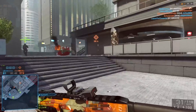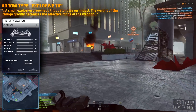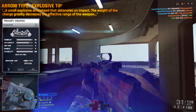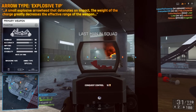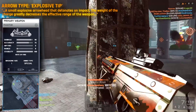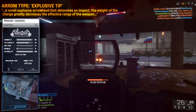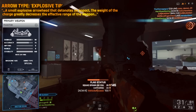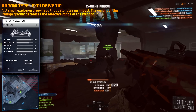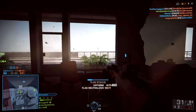We also have explosive tip arrows — it's pretty obvious what type of arrow this is. I remember the explosive arrow tip was used in Rambo: First Blood Part 2, and I can already picture someone creating a parody of this movie. As for the description, it says: 'A small explosive arrowhead that detonates on impact. The weight of the charge greatly decreases the effective range of the weapon.' Its range is a lot lower than the other arrow types — it's 8. Also, its damage is 90. I'm guessing it's 90 explosive damage rather than body damage, but if anyone has any better ideas please let me know.